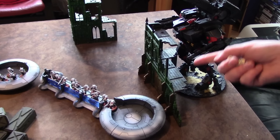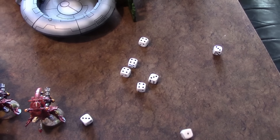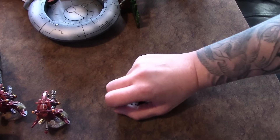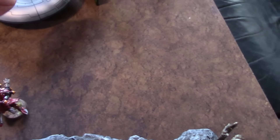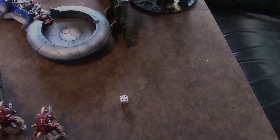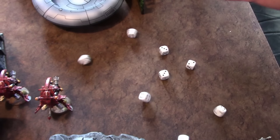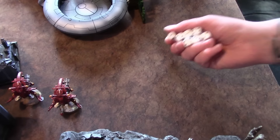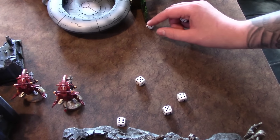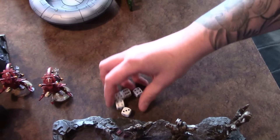Smart missile systems next — eight shots hitting on threes, twin-linked, seven hits again. Strength five AP five, fours to wound — five saves to make. All made — unbelievable. Then the Eradicator into the two Tomb Blades — five shots, hitting on threes. One wound at AP1, four-up save — made. Not going to use the burst cannons now as they can't shoot back. Switching to the tri-axis ion cannon — six shots, Strength 7 AP3 into the Wraiths. Hitting on twos with re-roll sixes. Six hits, twos to wound — six wounds straight to invulnerable saves. One wraith fails, down to one wound.